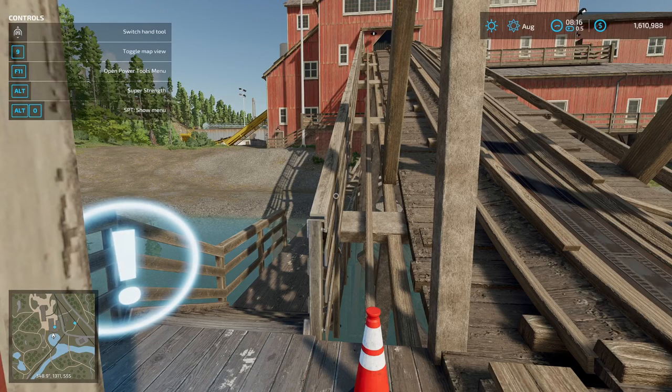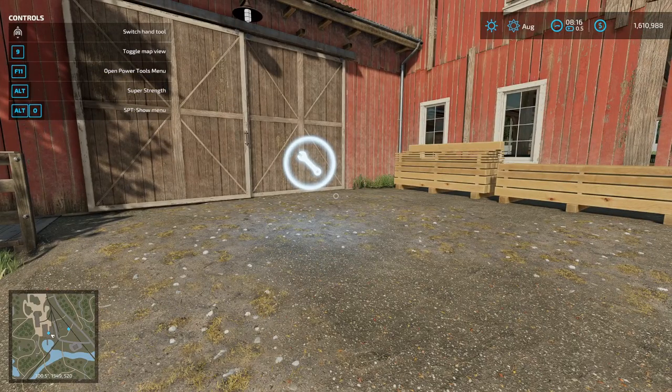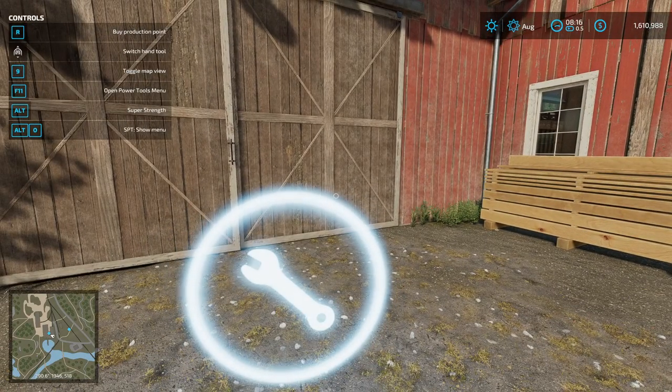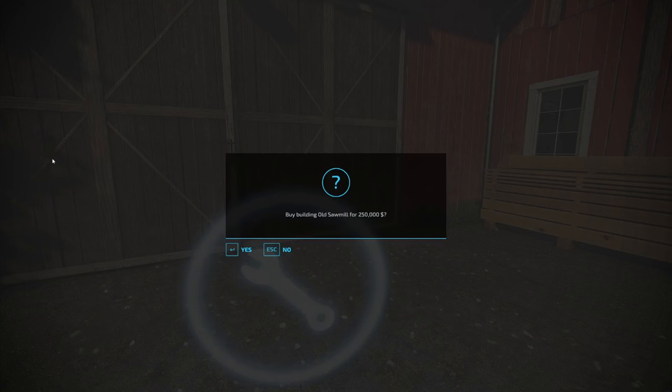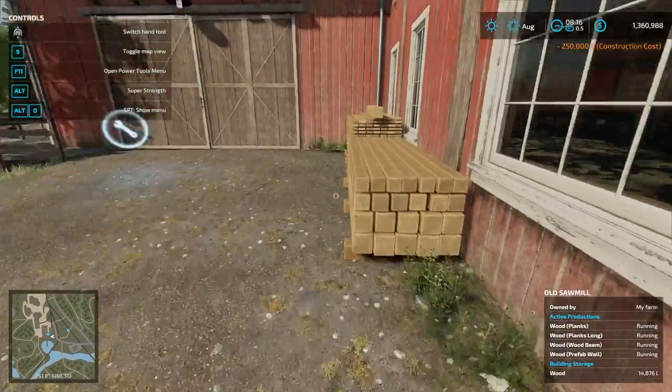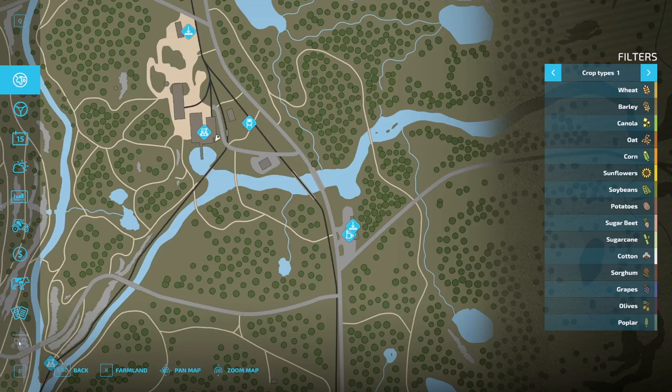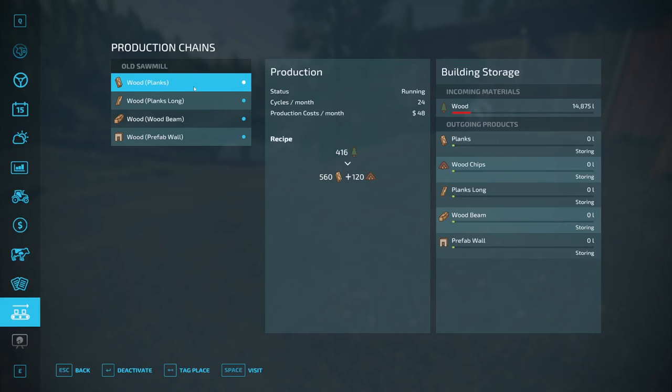Are you familiar with productions from the base game? Find the purchase or the buy point. This is expensive — be warned. It is $250,000 to buy this sawmill. That's why I had to cheat in some money too. So let's look at our production list. So we now own our first production chain, or theoretically we do.